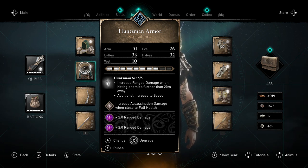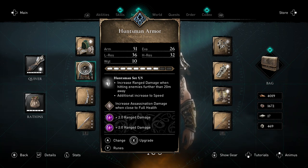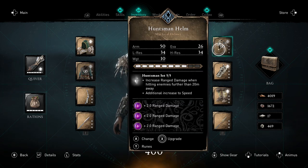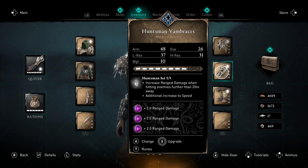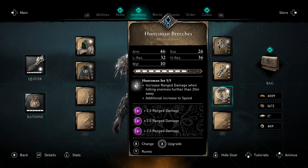The Huntsman set perk only kicks in when you make a long range hit — you first have to make that hit, and then you deal a little bit more damage, only about 5–10% at best. So it's not always applied: you don't have it after a fast travel. You first have to make a long range hit and then you get the perk back. It would be much better if it was permanently active.